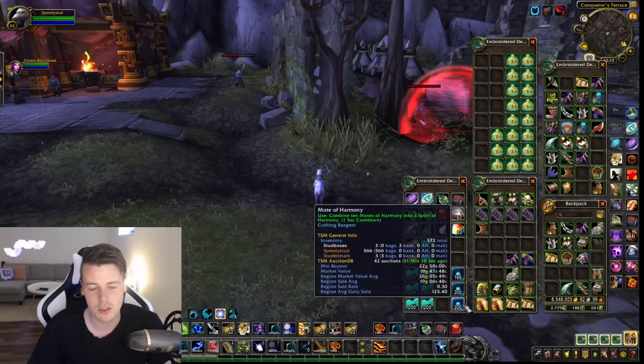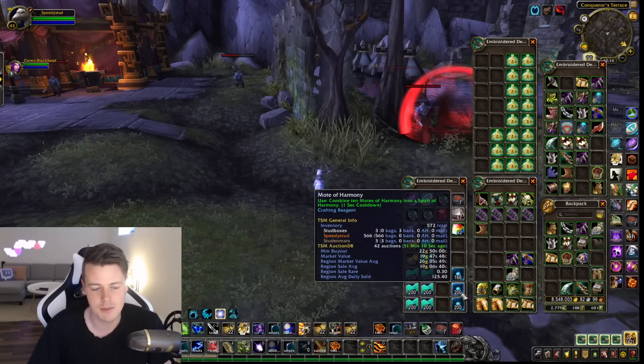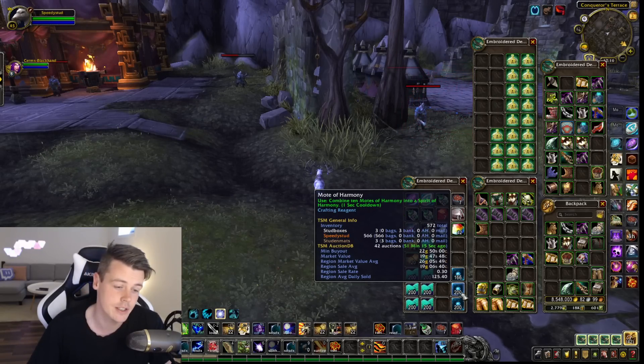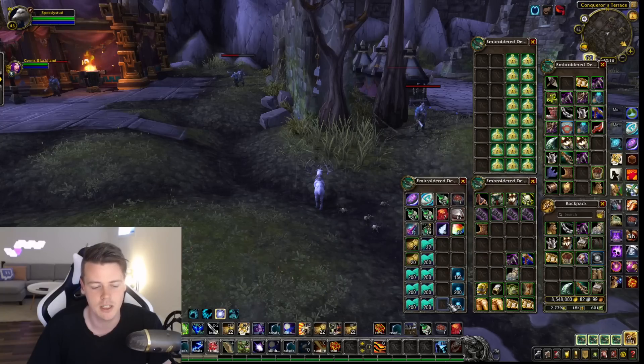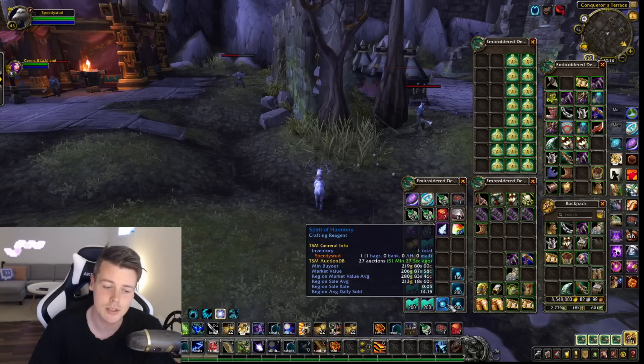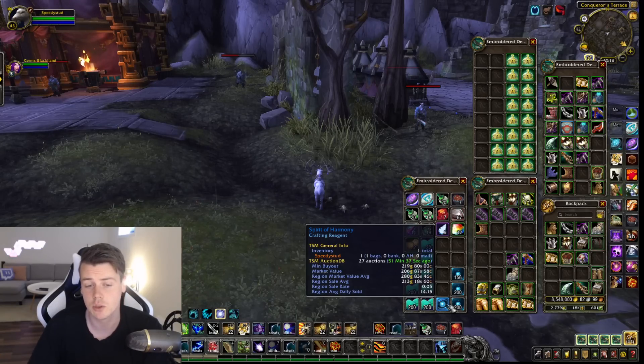And then you get Motes of Harmony. As you can see I'm sitting at 566 motes — or 56 Spirit of Harmony. The average price on 56 of those is above 10,000 gold, so you're looking at a guaranteed 16,000 to 17,000 gold because Spirit of Harmony it's always going to sell. That's guaranteed absolute gold.